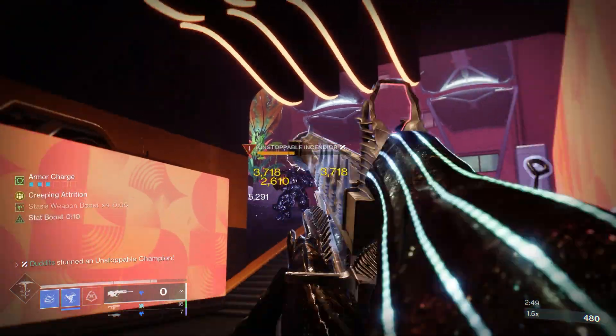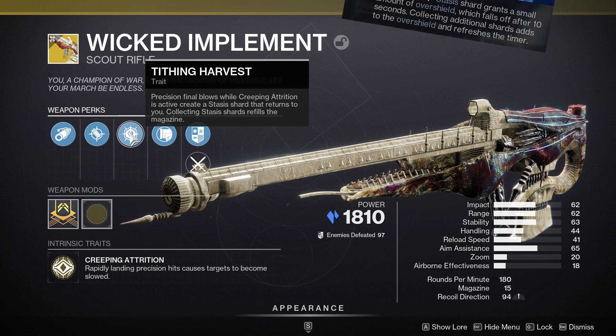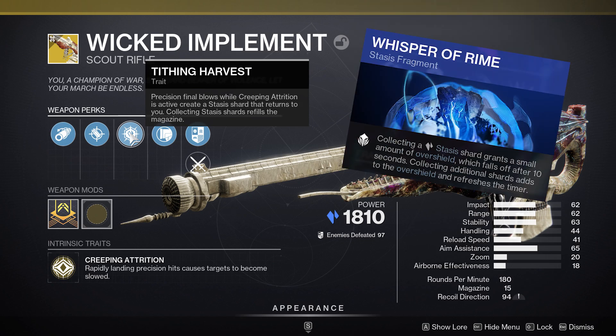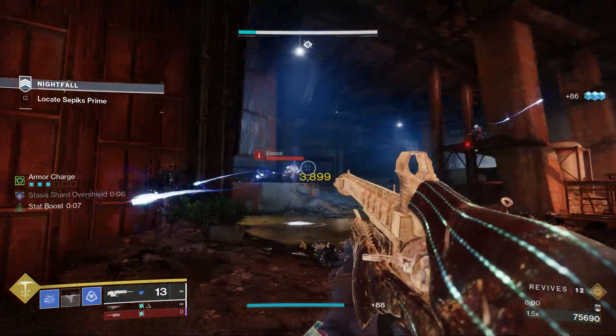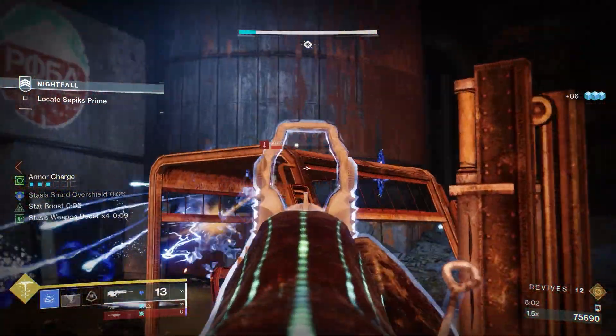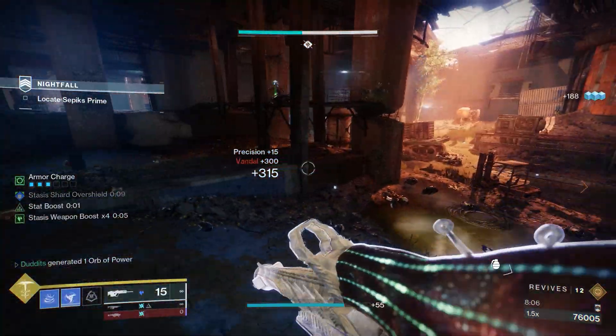One more nifty little trick: with the perk Tithing Harvest, whenever you create a stasis shard it refills the magazine. On top of that, because it's creating stasis shards, we may as well run Whisper of Rhyme — collecting a stasis shard grants a small amount of overshield. So these little shards created by this weapon will refill your magazine and heal you. It's a really nice link between the gun and the stasis subclass — you can see in that clip it gives a nice overshield.